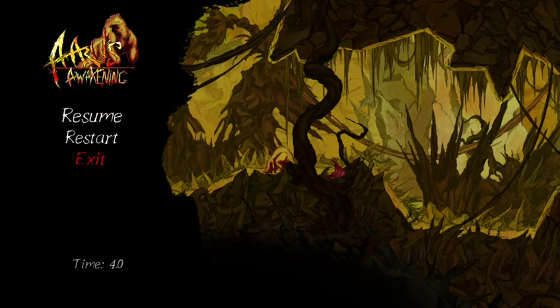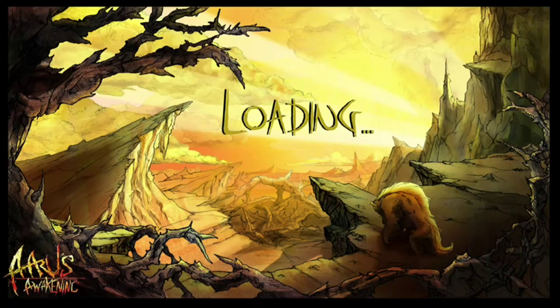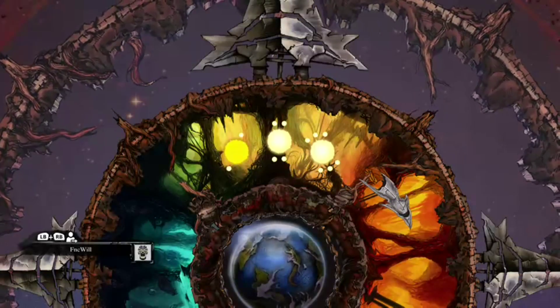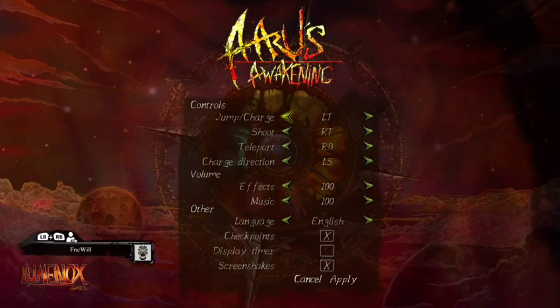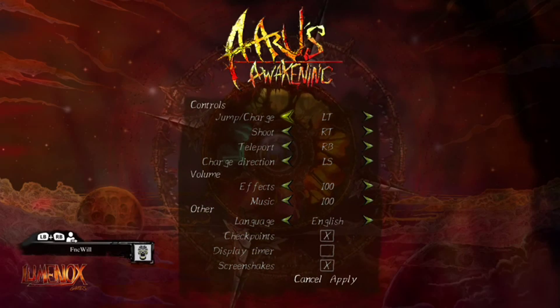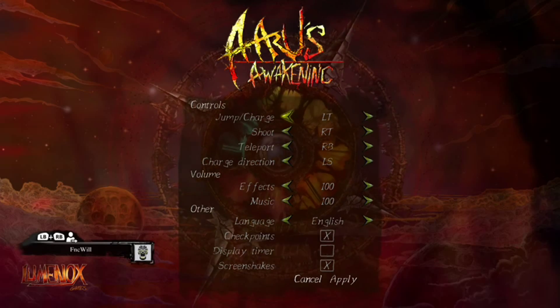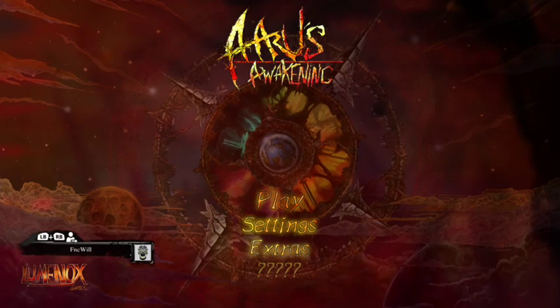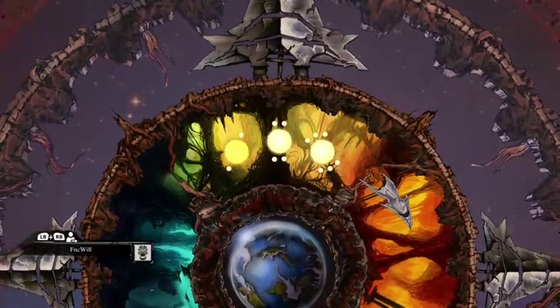Let's take a look at the controls here real quick. Oh wait, we can't do that from the pause menu — I actually have to exit the game. Settings: jump and charge is your left trigger, zoom is left trigger, shoot is right, teleport is RB. Pretty weird controls, but after a while you do get used to them.